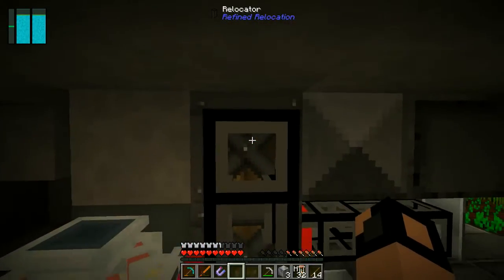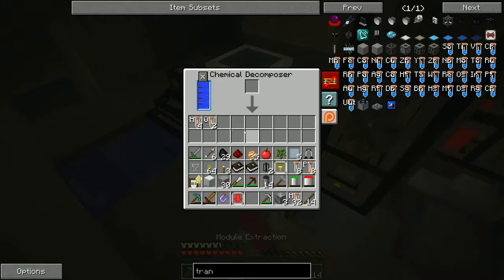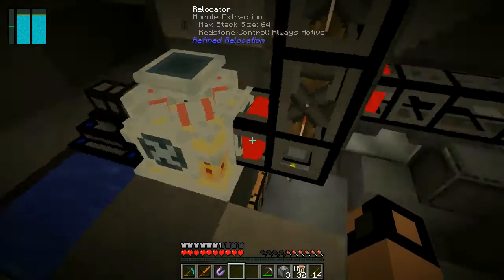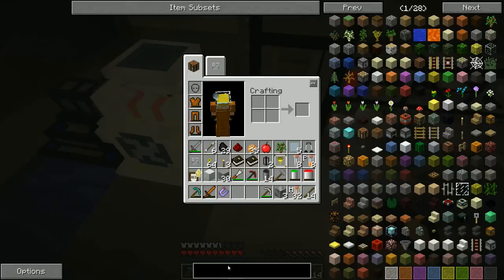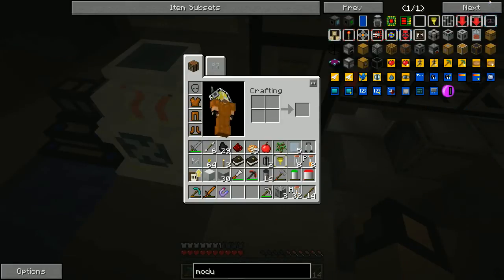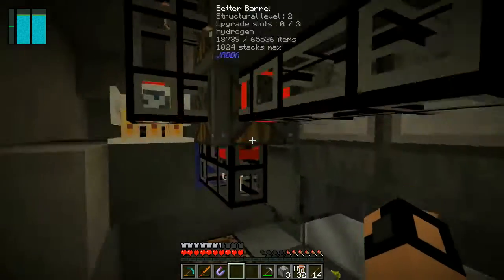You have these relocators, which are like item pipes, and you have to have these module extractions — because if you don't, it will just fill up. The extractions will take items out. For those, all you need is four blocks of redstone and the module base, which is made from a lot of iron.